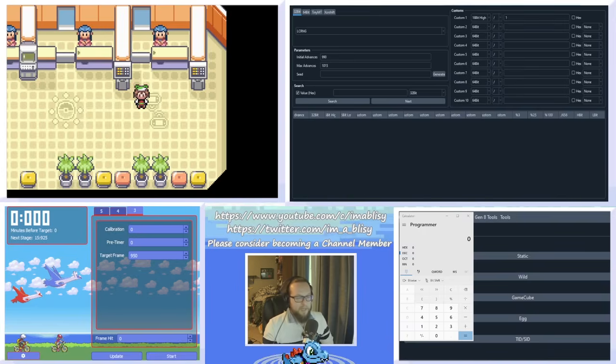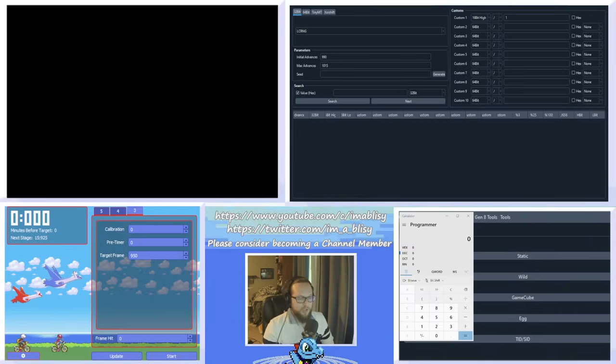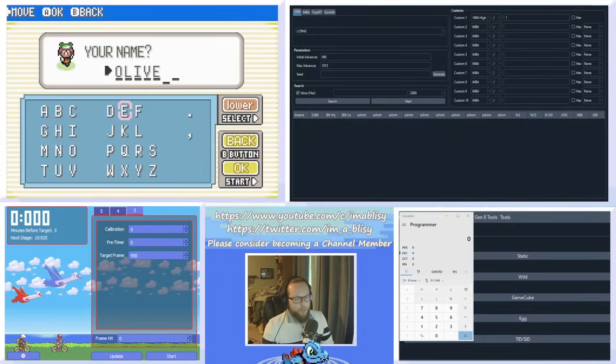Now you're all set up. Soft reset the game and play through the intro to the point where you are just about to finish naming your character. Once you finish naming your character, hit Start to get over the OK button there — you'll see the OK button is blinking — and just leave the game there.